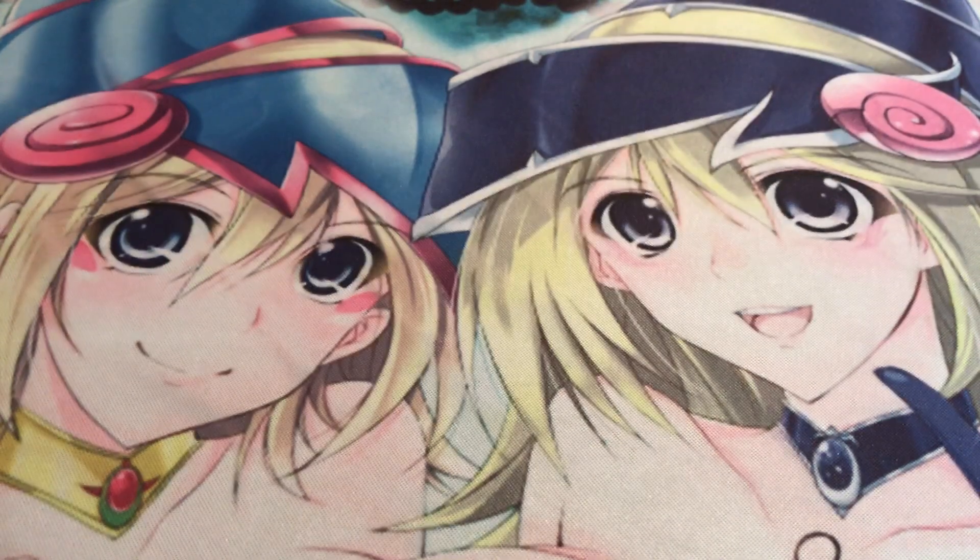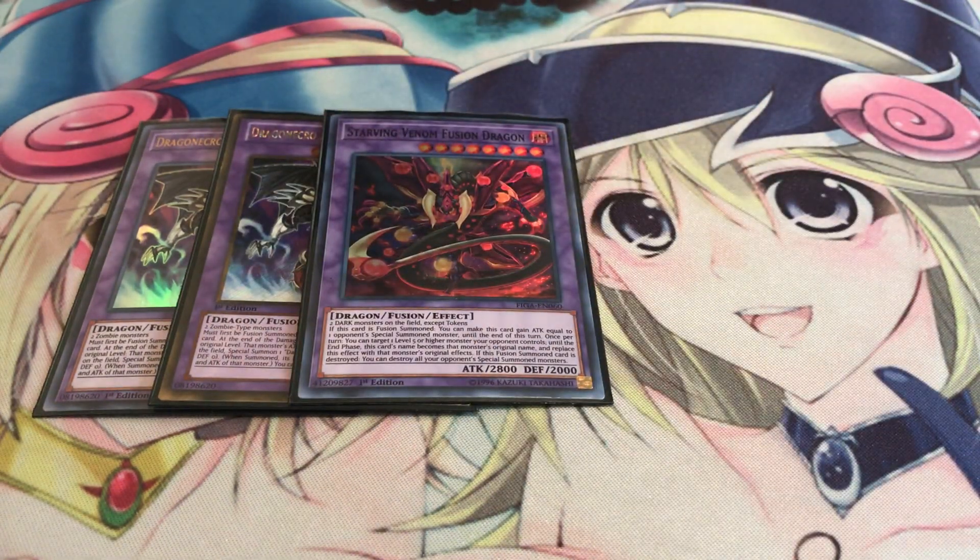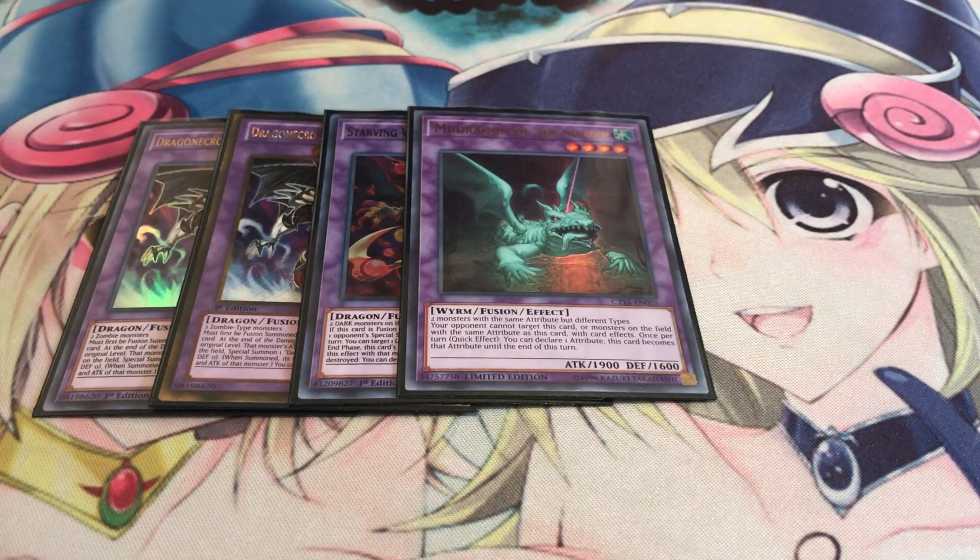Moving on to the extra deck: pretty standard. Running two copies of Dragon Necro now rather than just one — I took off El Shaddoll Winda temporarily just to see how well this plays out, and I might bring it back depending on how popular Shaddolls become. Dragon Necro just requires two zombies and produces a token which can help win the game. Still running one Starving Venom since a lot of decks play dark monsters. Mudragon of the Swamp acts as a Super Poly and Instant Fusion target. If I open Instant Fusion and Uni-Zombie I like to bring out Mudragon first — it calls dark — so none of my dark monsters can be targeted, then I can use Uni-Zombie's effect without worrying about Effect Veiler or Impermanence.